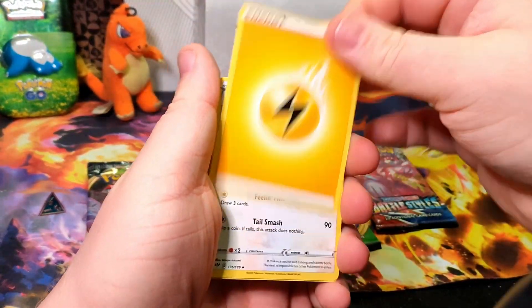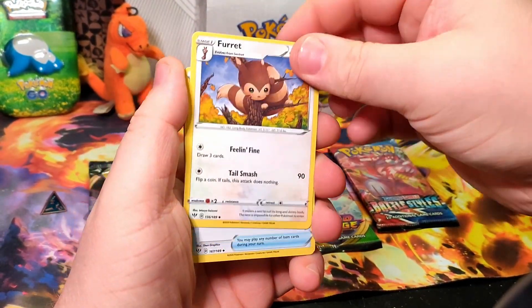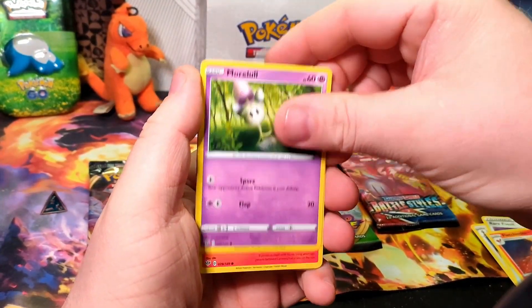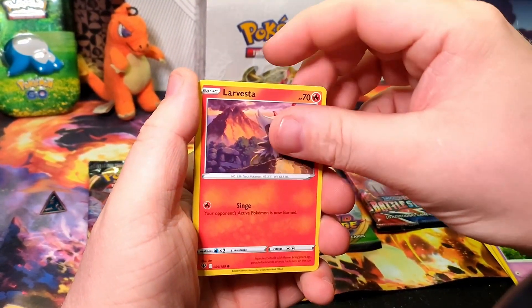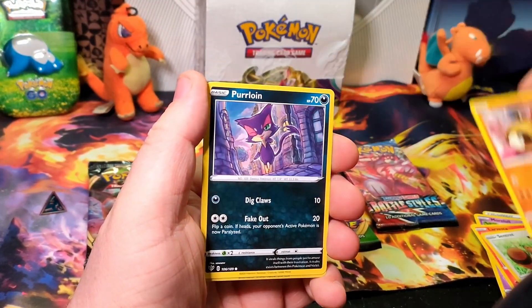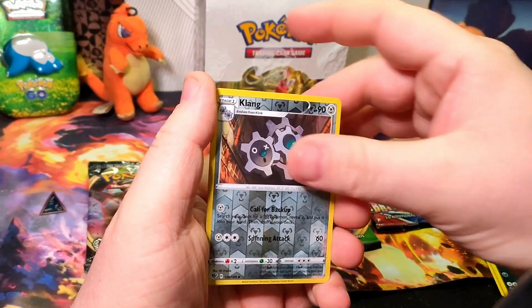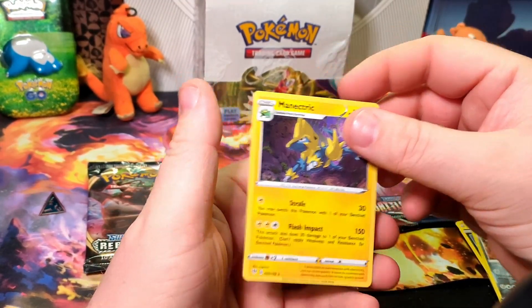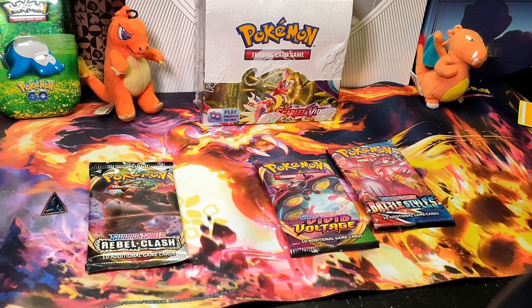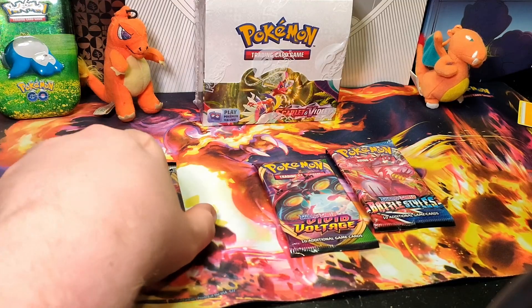We got Electric Energy, Ferroseed, Rare Fossil, Fletchinder, Morpeko, Larvesta, Centiskorch, Hippopotas, Perlite, and a Clanging Scales Reverse with a Manetric. Non-holo.